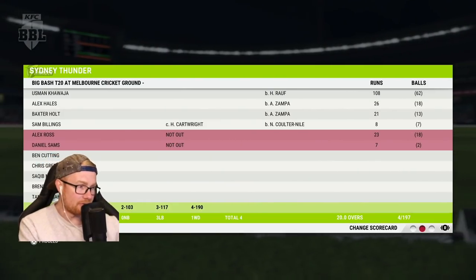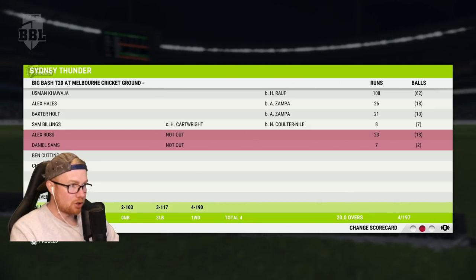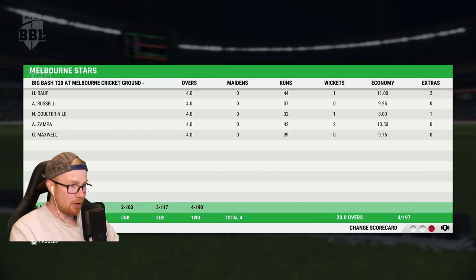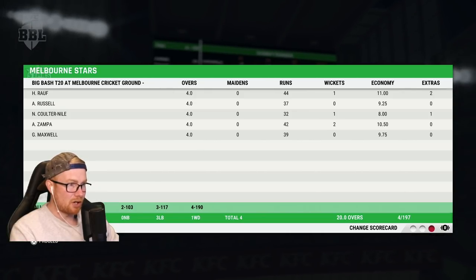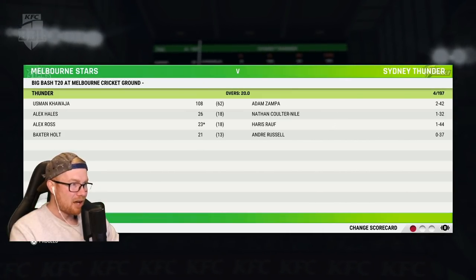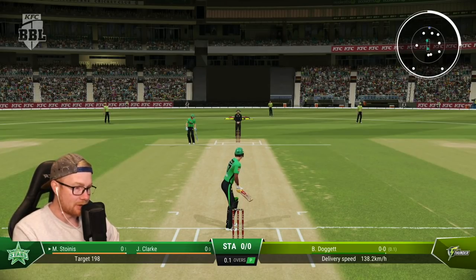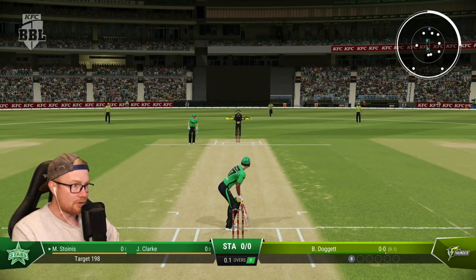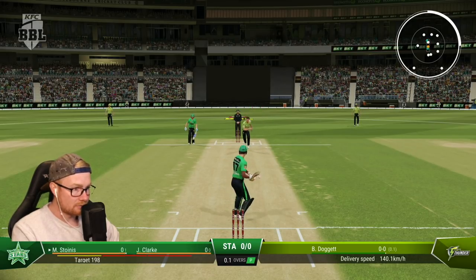Headlined by Uzi's 108 off 62. Ross chipped in there, so did Hales. Zampa took two, Couldenisle was mostly economical. But we're not chasing 198 — you're having a laugh. Minimum 35 I think is needed from these powerplay overs, and that's a big ask for us.